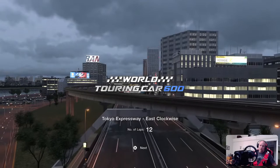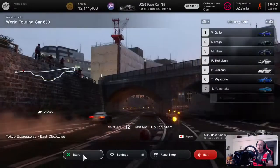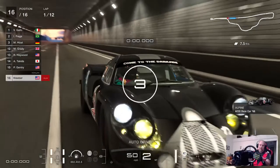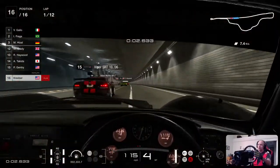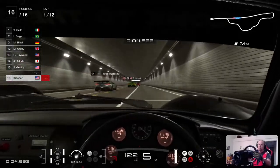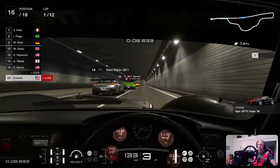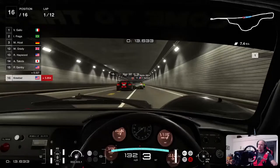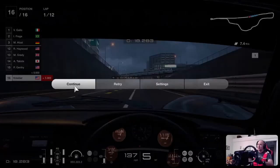The other thing with the transmission — the shifter works if you just start working with it. Default is paddle shifters, so we're shifting. I've got my paddles. Clutch is doing nothing. Trust me that I'm hitting the clutch pedal. Shifting gears — that's just rev limiter, it's not hitting the clutch. Let's go into fifth. Clutch is doing nothing, right? Okay, so let's back out.